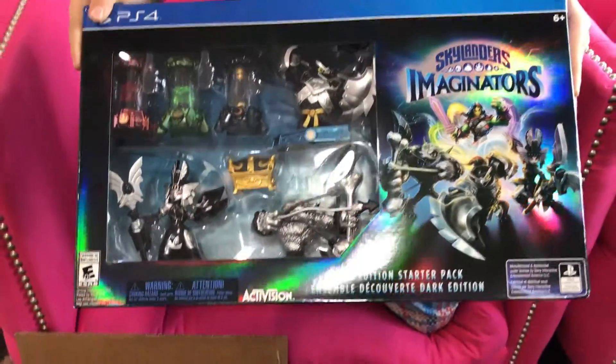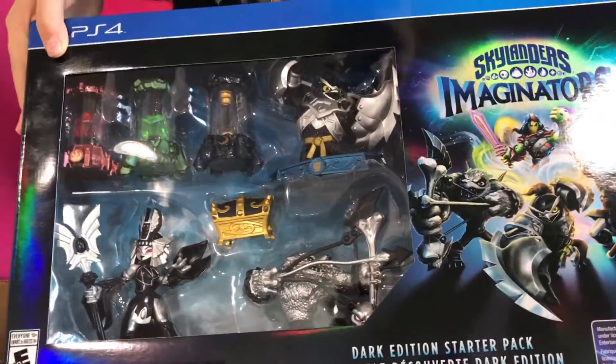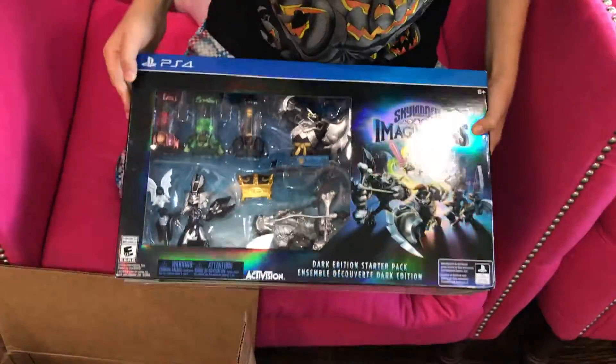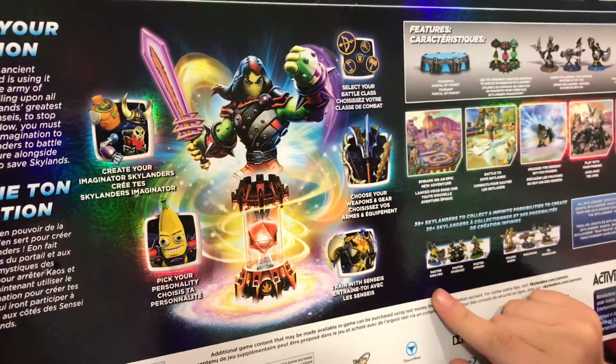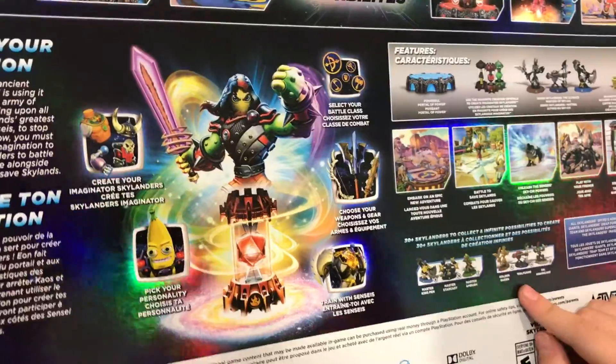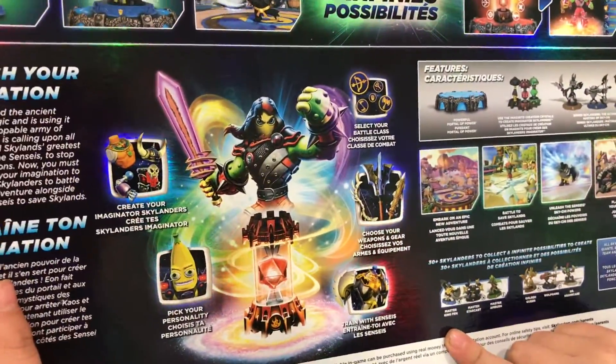But this one is the dark edition, so you get everyone. Also, instead of elements they have combat. We get Wolf King, Master King, we get the Golden Queen, Wolfgang, and Master Kingpin — awesome!